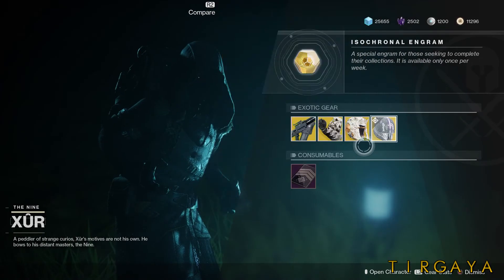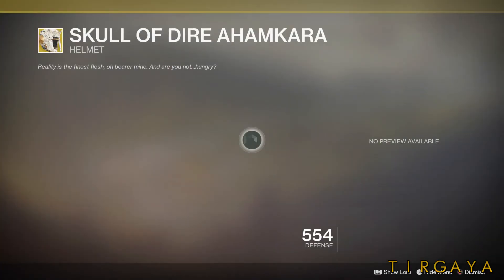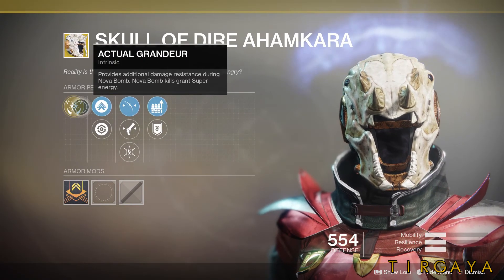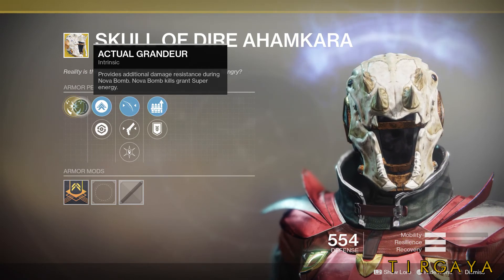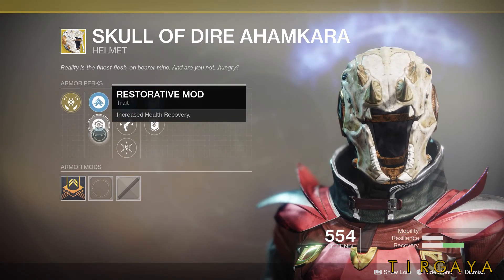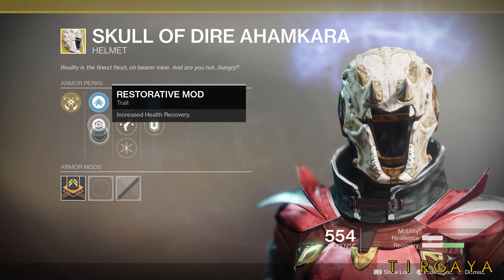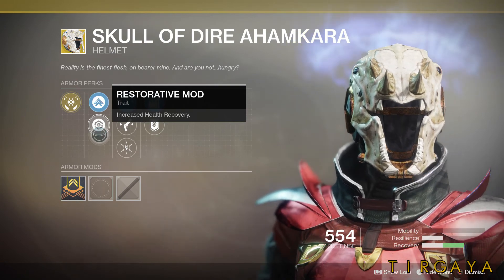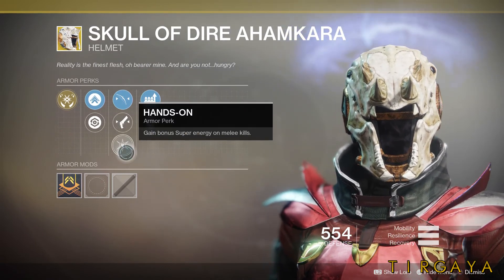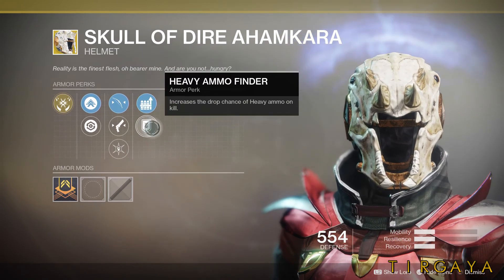And lastly for the warlock, we have the Skull of Dire Ahamkara. The exotic perk provides additional damage resistance during Nova Bomb, and Nova Bomb kills grant super energy — so it's a combination of the Destiny 1 Obsidian Mind and Skull of Dire Ahamkara, making it much buffed over either of those helmets in D2. We have increased mobility and increased health recovery, bow targeting, hand cannon targeting, hands-on, shotgun reserves, and heavy ammo.